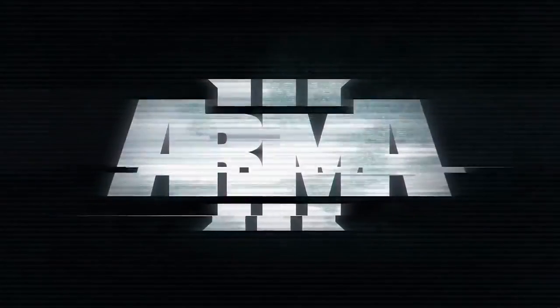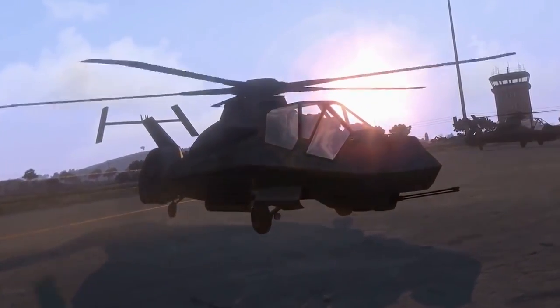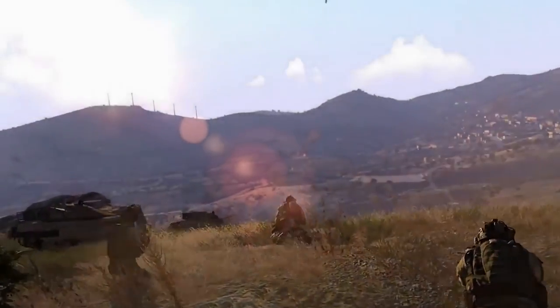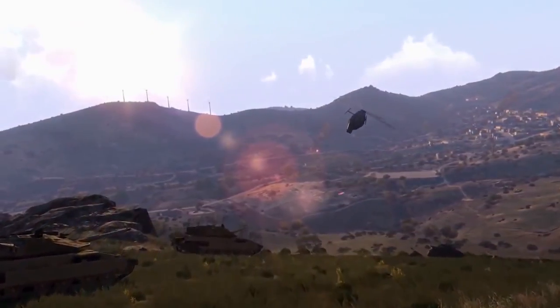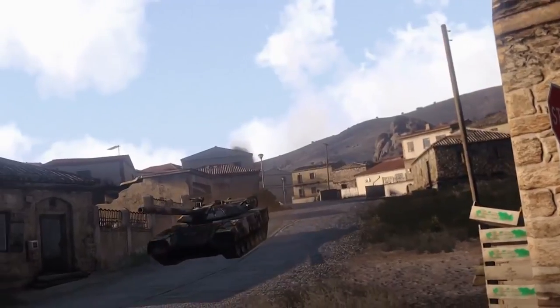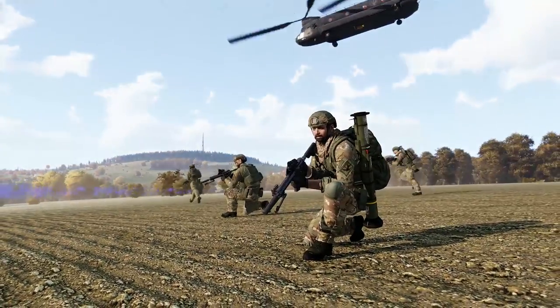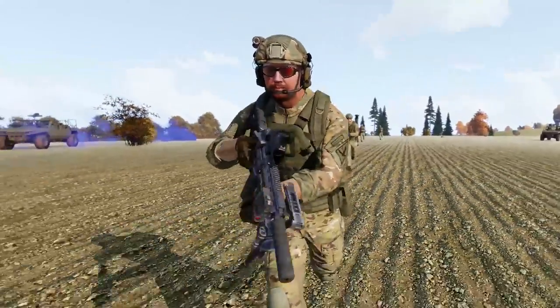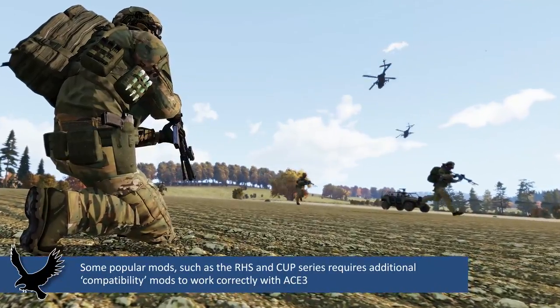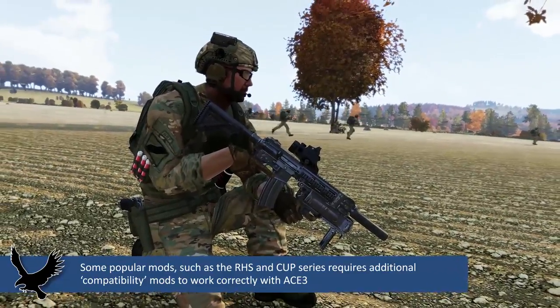Considered one of the must-have mods for several generations of ARMA titles, Advanced Combat Environment — and the latest version, ACE 3 — improves the realism and authenticity of gameplay in ARMA 3. This tutorial also briefly covers the ACE 3 companion mod, ACE-X, which is aimed at adding extra and optional modules on top of ACE 3. First Air Assault members may also want to locate and retain the ACE 3 Quick Reference Guide found in the members-only library.